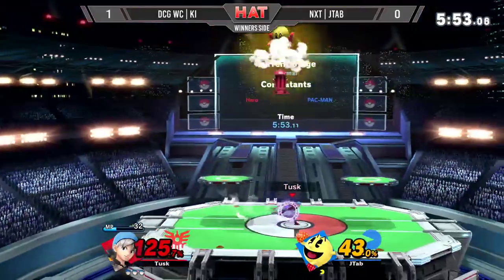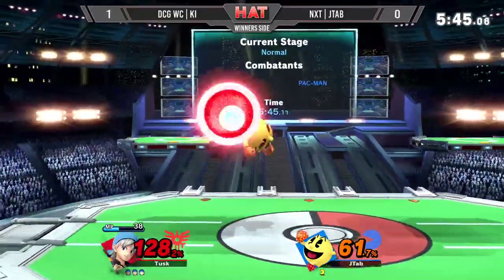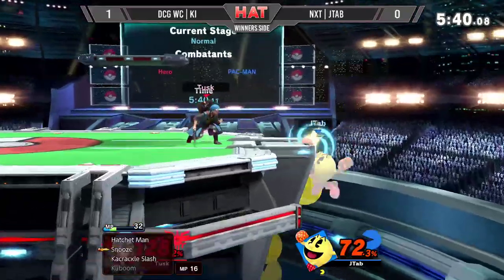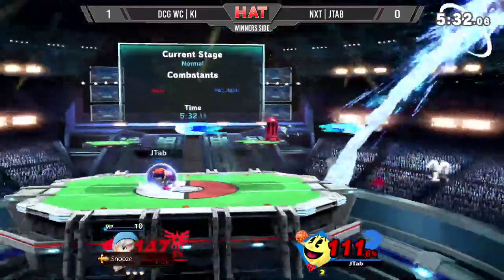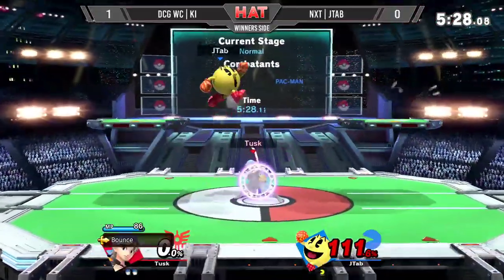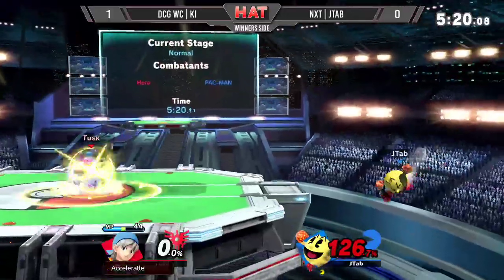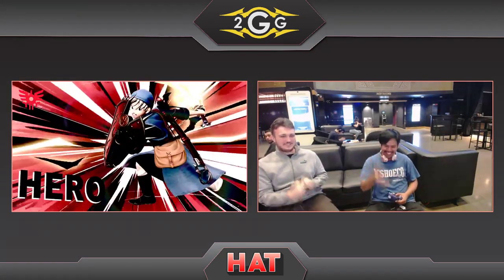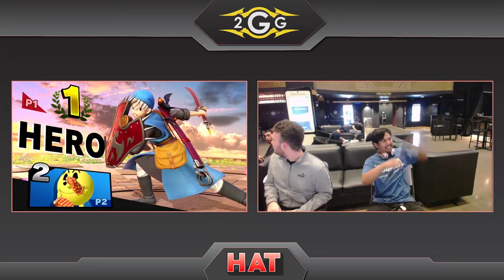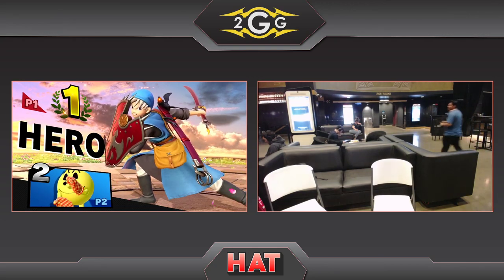I really hope J-Tap can at least bring it back to last stock again, because he doesn't seem that far behind in terms of gameplay — he's just been on the receiving end of a lot of crazy situations. To Ki's credit, not to discredit him, he has been playing very solidly, getting bounce when he needs to and utilizing all the tools that J-Tap has to his own advantage. Hero already has an absurd number of tools, but then you add all of Pac-Man's to your arsenal. Ki takes the stock. J-Tap finds himself at 111% — an incredibly rough situation. Nothing that can't be brought back, but it's an understatement to say he has a mountain to climb. Everything that killed J-Tap in game one is killing him again in game two. Ki with a very dominating game two. That's just how this game — and this matchup — is sometimes.